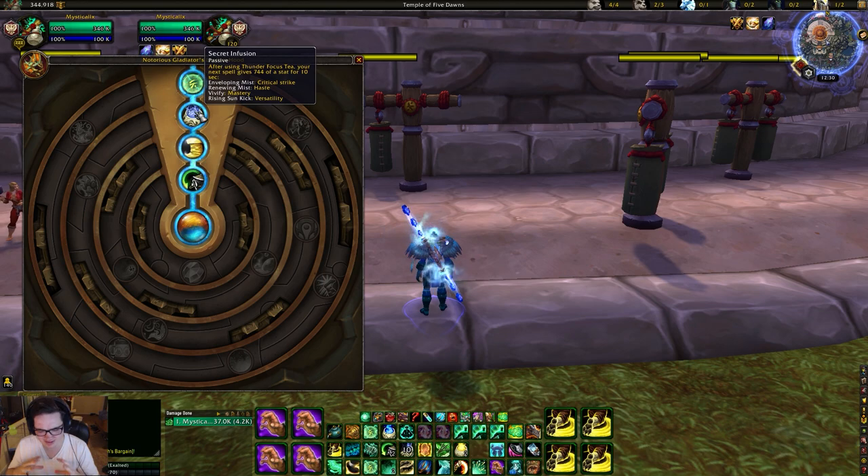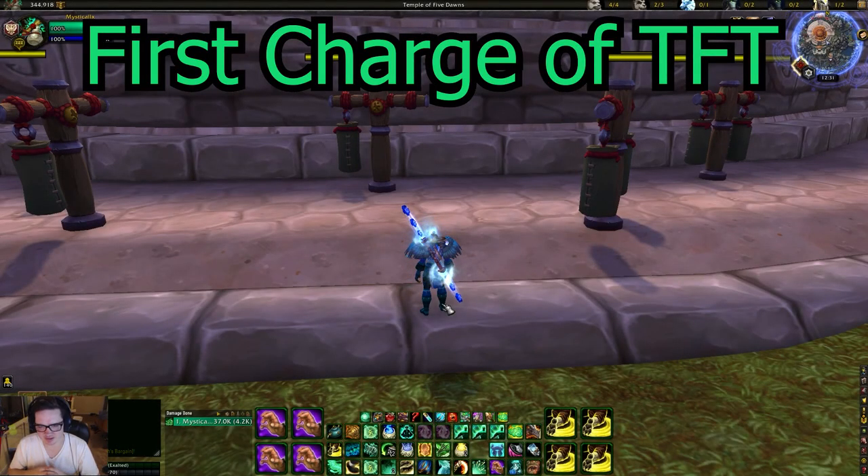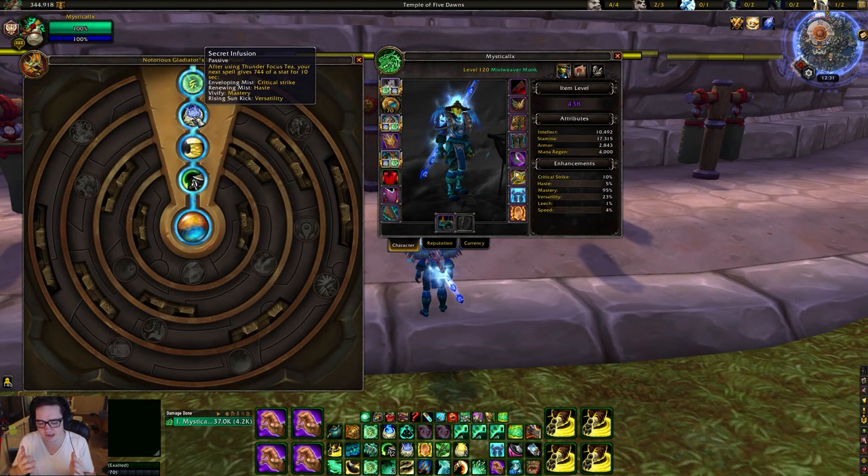These can be used in various situations, and you're going to be using spells based on the situation. I'm going to break down what to use and when. The first charge gives you the stat increase from Secret Infusion, which is what makes Thunder Focus Tea so good — and a little complicated. But crit, haste, mastery, versatility: right off the bat, Enveloping Mist and Renewing Mist give stats that are kind of dead stats for monks in PvP. In PvE they're fine, but in PvP not so much.